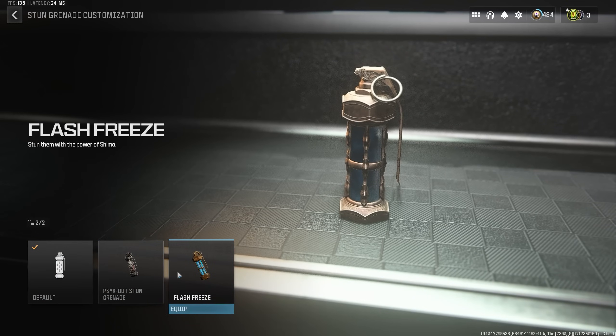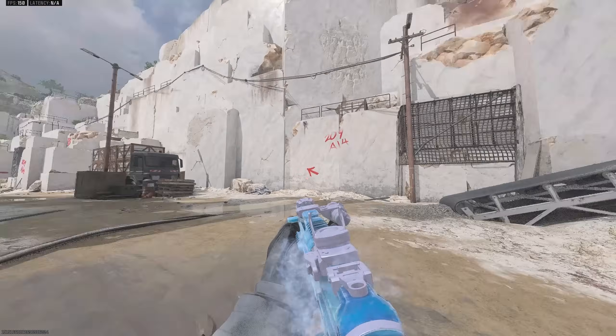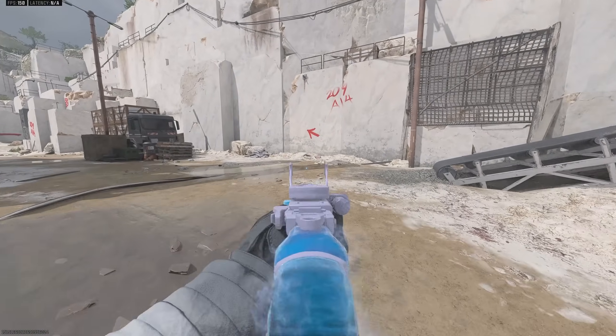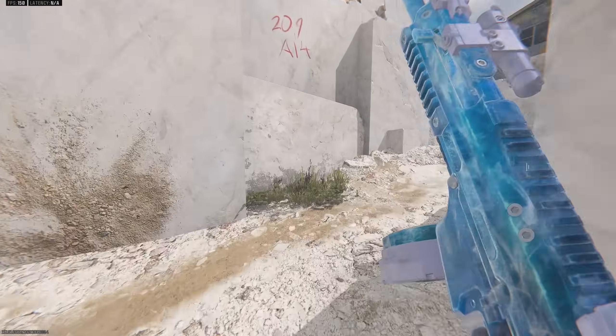Weirdly enough, the Flash Freeze is actually a stun grenade, not a flash grenade. So that's good to know — custom stun grenade. If we go ahead and throw it, does it explode any different? I don't think so, and if it did, it was so minute that it's not worth looking at.